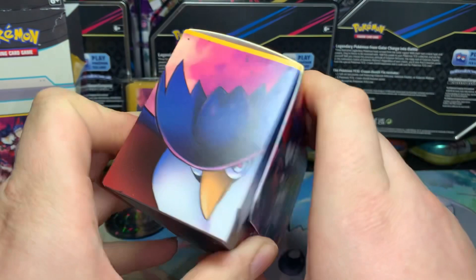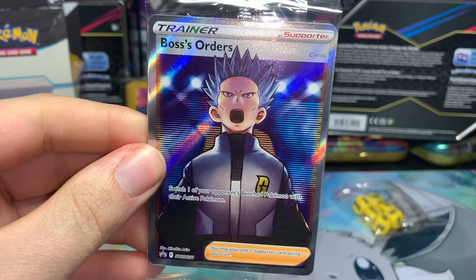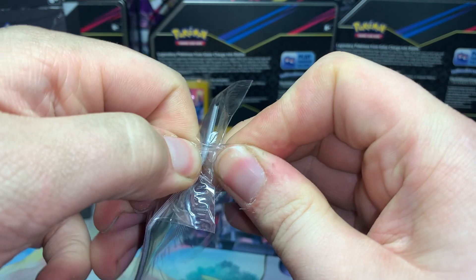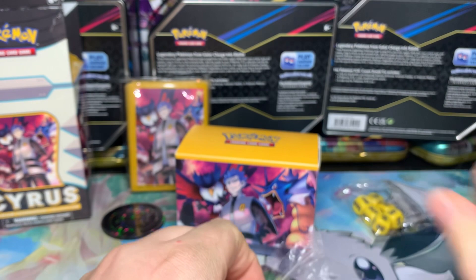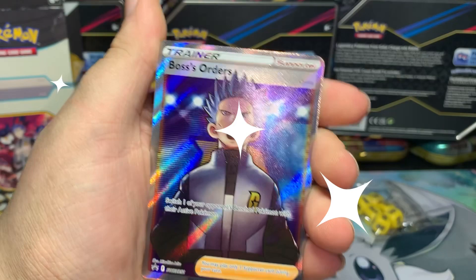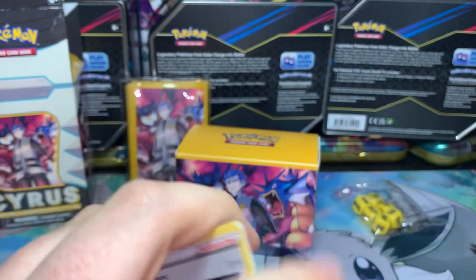You open that and Cyrus would be in the middle. So we have our promo Cyrus full art — let's actually open this up because I want to put it in my binder or use it in a deck. Here is our promo Cyrus full art, and then we have the regular one with the holo cosmic foil, and we got three of those, which is pretty cool. Let's go ahead and sleeve them up.